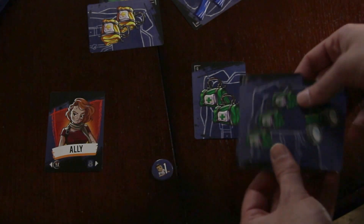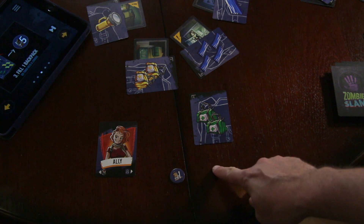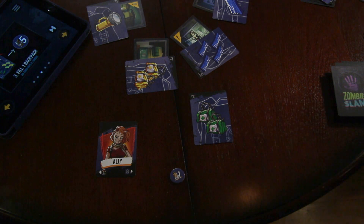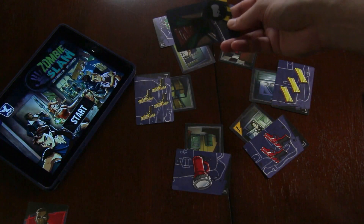Step four: score extra backpacks. If you still have enough cards to discard four more — one of each type — you get another five-point token. Then step five: survivors each gain one hazard card.